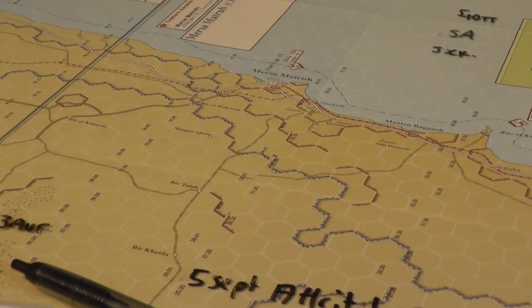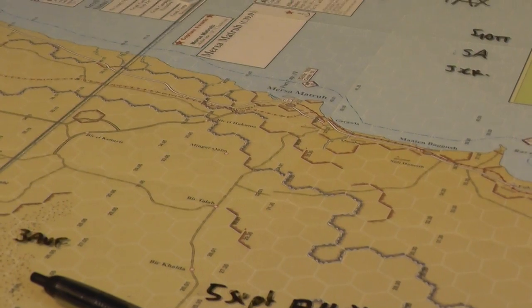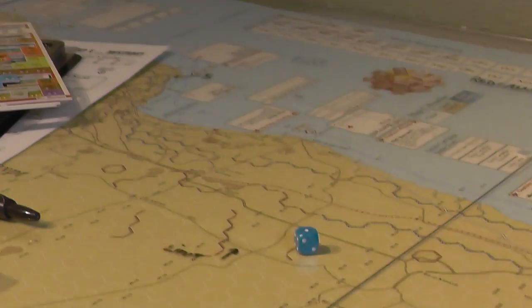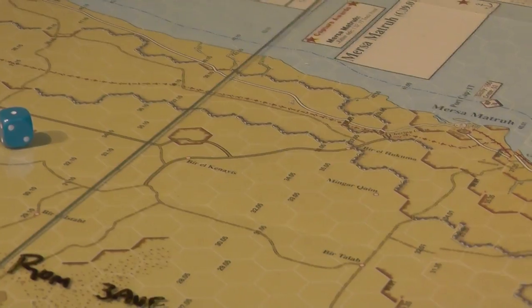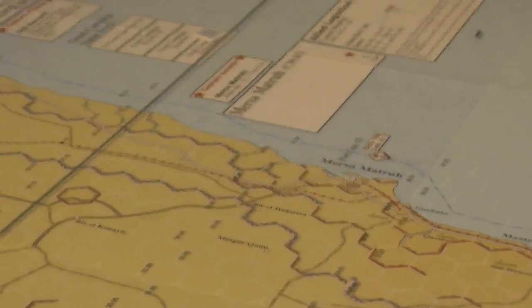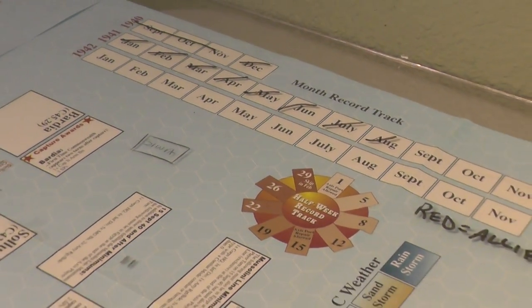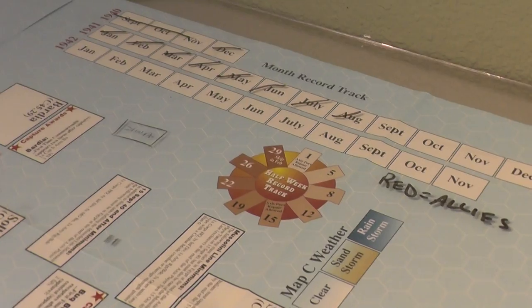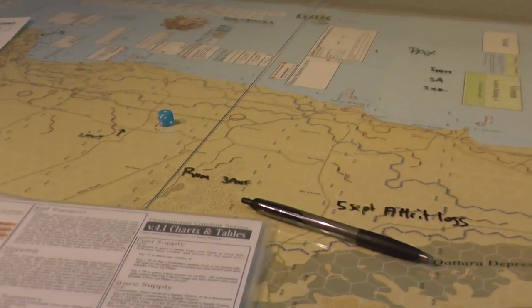This game is that big and that much fun that if I can get someone to come play this with me sometime, I think this is the game I would pull out to teach OCS — start with a smaller scenario, maybe something over on the Mussolini line, have them try to take Tobruk or whatever, but then play the campaign game and see what happens in '42. We got all the way through 81 turns, but there's still at least that and more to go if you were to play all the way through to November '42.